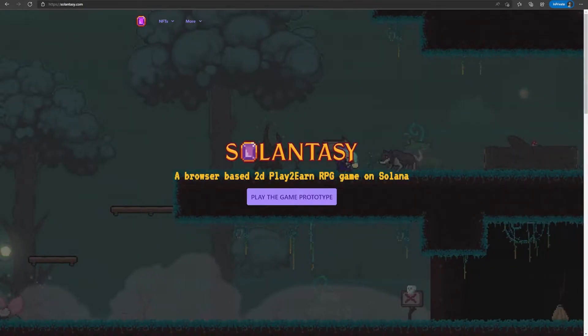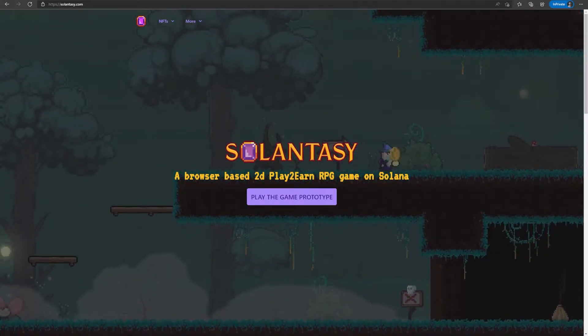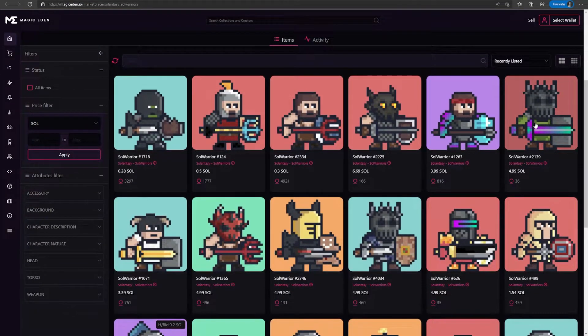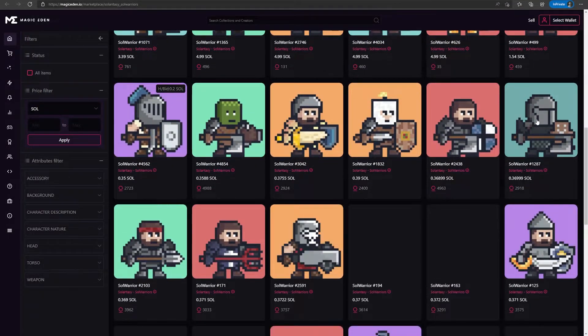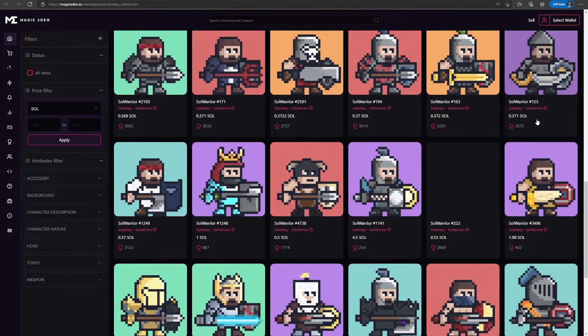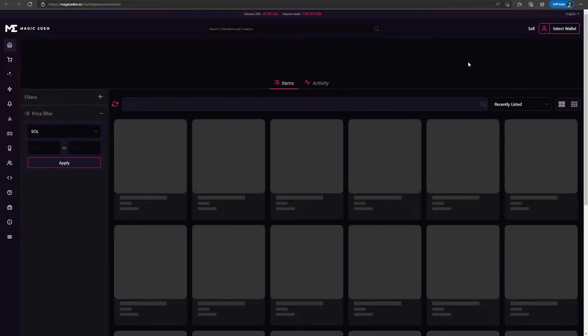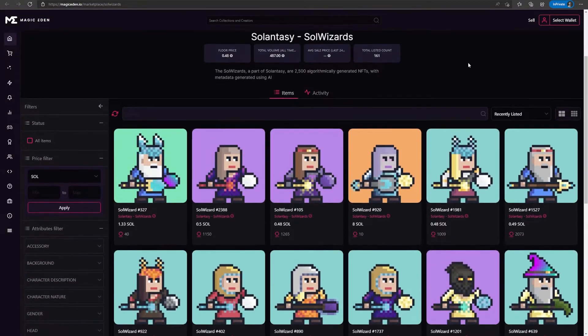If you're liking this character design so far, you can check out their website and lightpaper to learn more. If you want to get Solanthisi NFTs of your own, they are all available on secondary marketplaces like Magic Eden. As of this recording, the floor price for any of the three collections won't go above 0.5 SOL. We made this video so you can have an overview of the project and maybe help you decide if you want to invest in it or not.